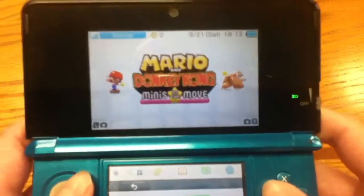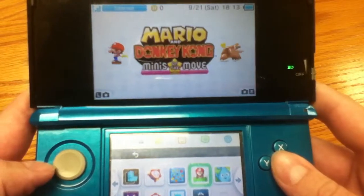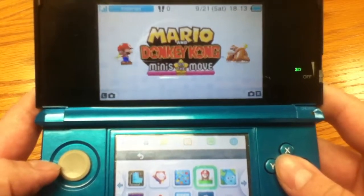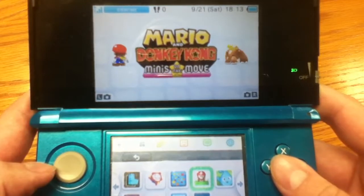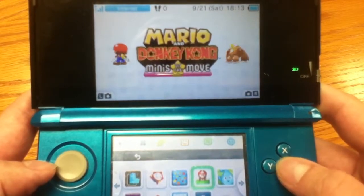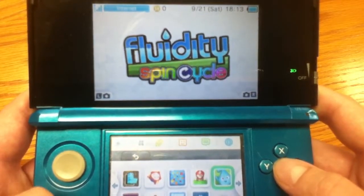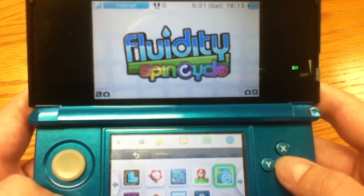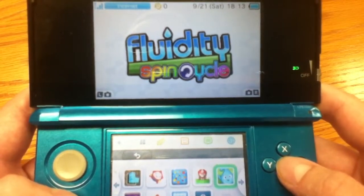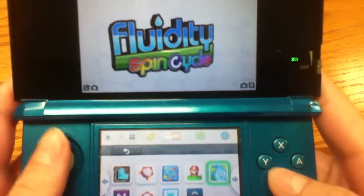And Mario and Donkey Kong: Minis on the Move — notice this is not Mario versus Donkey Kong, it's Mario AND Donkey Kong, so they've become much greater friends and they're not fighting anymore. Then there's Fluidity: Spin Cycle, which I said I probably can't do a let's play of because you play as a girl.